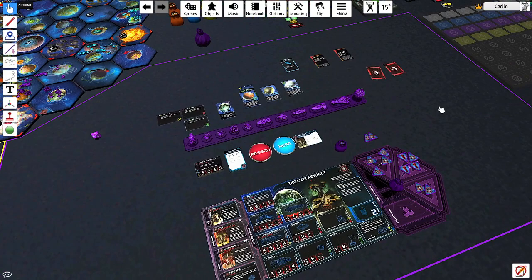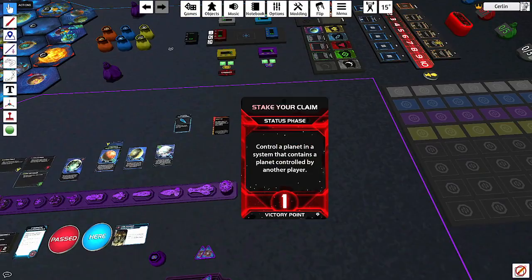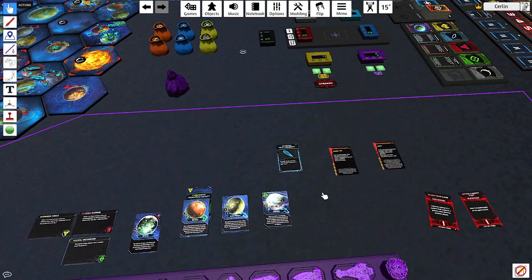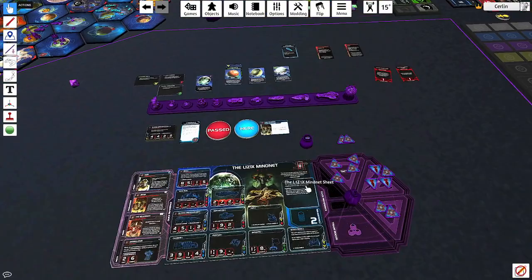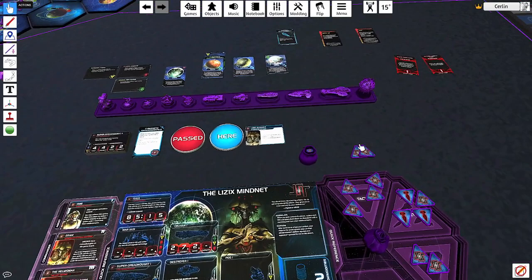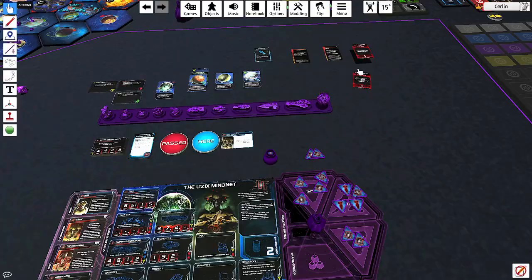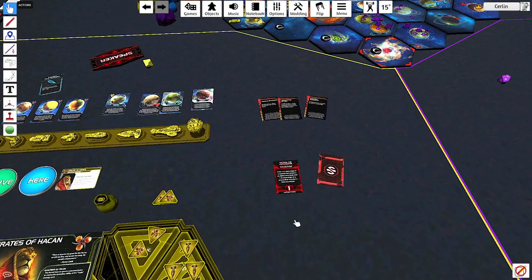For the Lizix — the space cyber zombie faction — they got 'Control a planet in a system that contains a planet controlled by another player,' scored by staking your claim through invasion. The other option is 'Have five dreadnoughts on the game board.' That one is perfect for this faction — their hero unlock requires four dreadnoughts, and they're already a dreadnought faction. Look at their sheet: they have a Super Dreadnought with their faction symbol. They want all their dreadnoughts anyway, so that's by far the better pick.